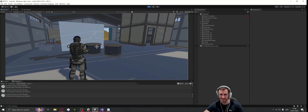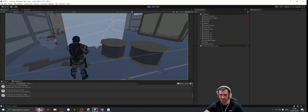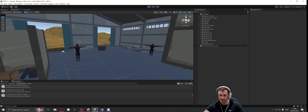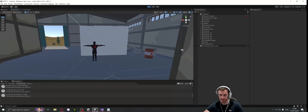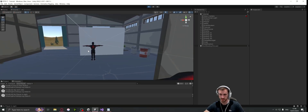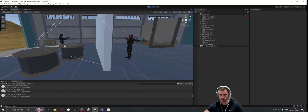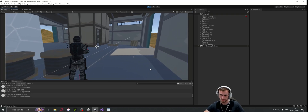Yo what's up everyone, it's Gad here, finally with episode 17 after about a year and a half. This is a highly requested video, and in this one what we're going to be doing is giving these enemies some virtual eyes so they can see the player with a certain look distance and a field of view, and obviously so they get blocked by walls and things like that. I'll give you a quick demonstration of what it looks like.